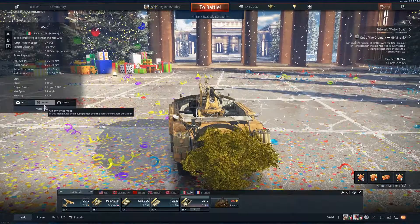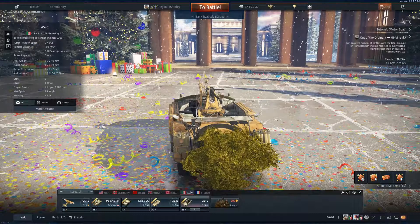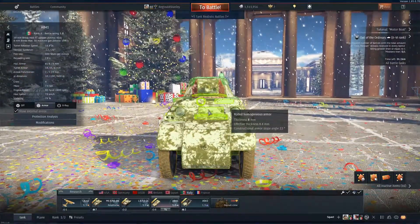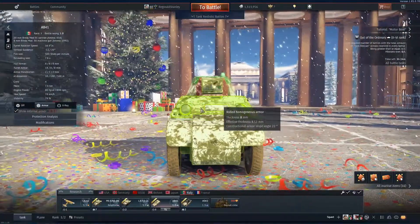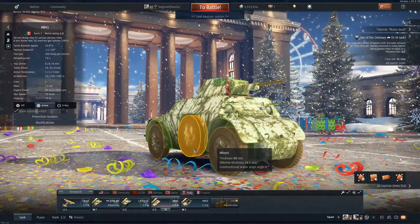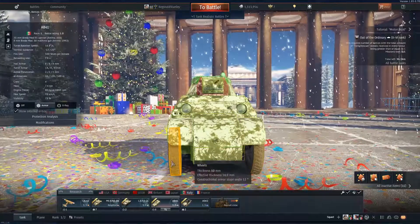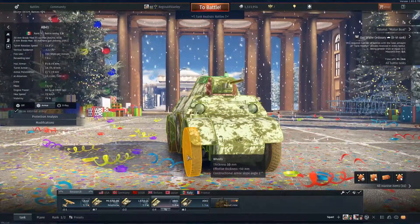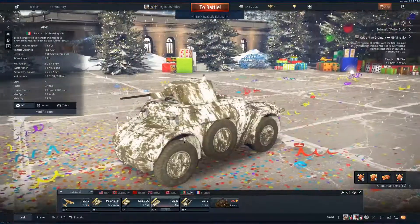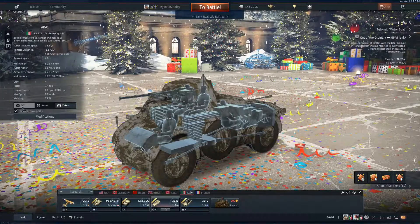I'm gonna use all of them just in case I die, but when I start I'm gonna use the AB 41. Let's have a look at the armor on it - it's not that good, you just gotta make sure you don't get shot. The wheels are thicker than the tank. The mobility is pretty good but it can tip over easily - it's quite wobbly when you use the left and right.